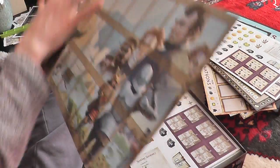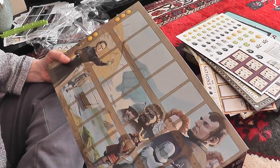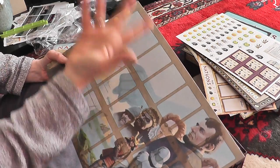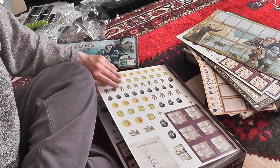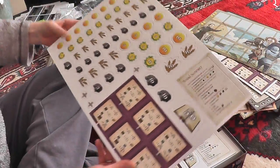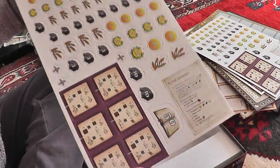The board where you place the cards that you can buy — the different inventions, the different natural wonders and so on that you can get during the game. More chits.